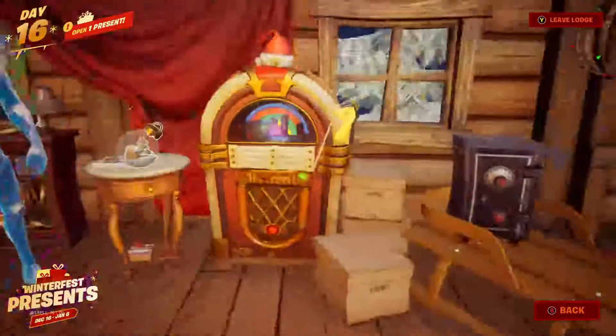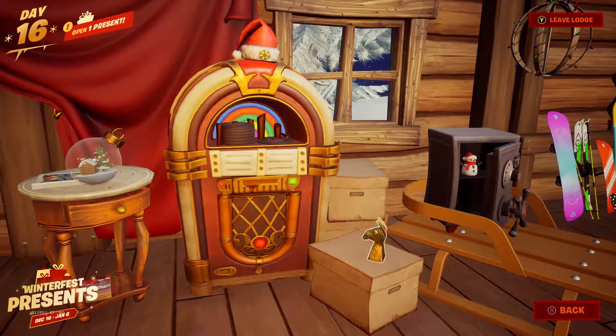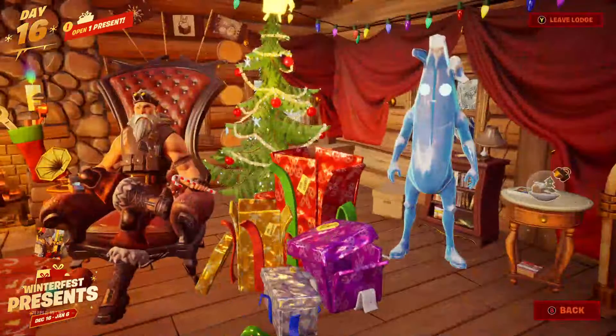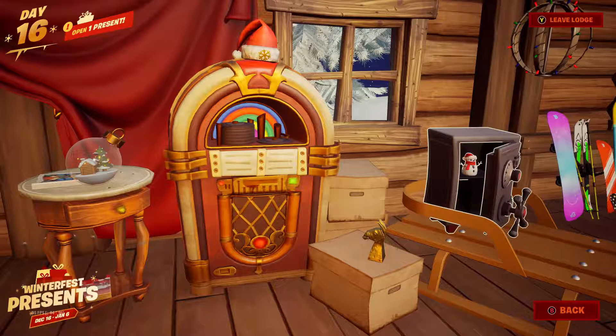And if you go over to the safe — stop it — you can get a snowman. I know there's other things you can get. Another snowman, another snowman. If I remember, you can get a snowman, some mini Crackshots, candy canes, and gingerbread men. Yeah — snowmen, mini Crackshots, candy canes, and the little gingerbread men.